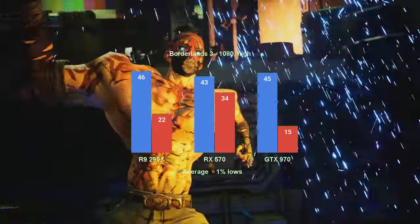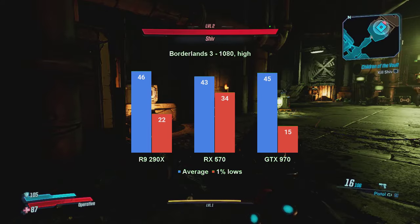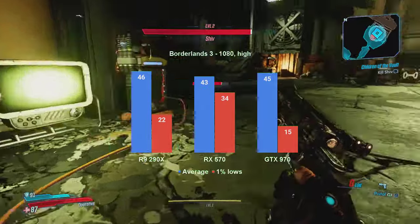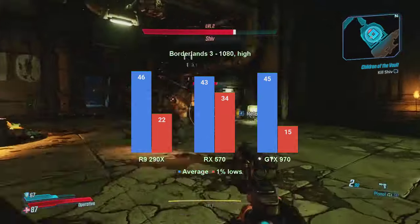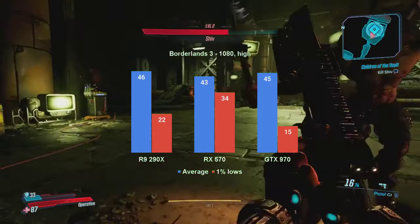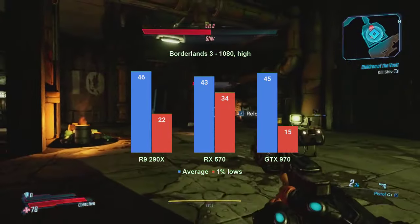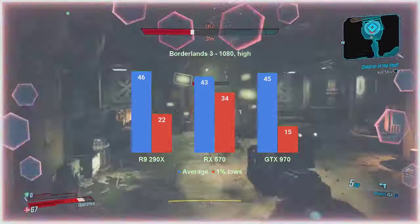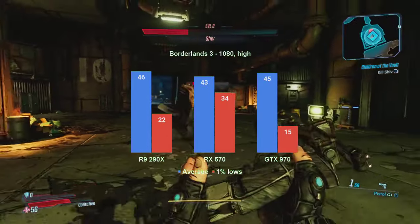High settings at the same resolution has the old R9 290X finally averaging above 45 FPS. The 1% lows are also in the double digits, but still coming up 8 FPS short of the threshold. The RX570 improves quite a bit, with the 1% lows now in the mid 30s, and while the 43 FPS average is 2 less than the required 45, I'll give the Polaris card a small W. The GTX 970 has the average FPS right on the money at 45, but the 1% lows are in the teens — worse than what the 290X managed. So at high settings, only the RX570 is performing barely adequately. Maybe high is still too high.